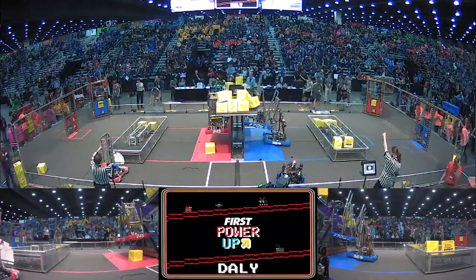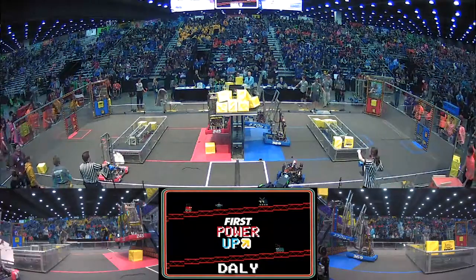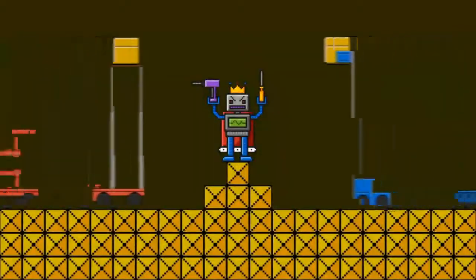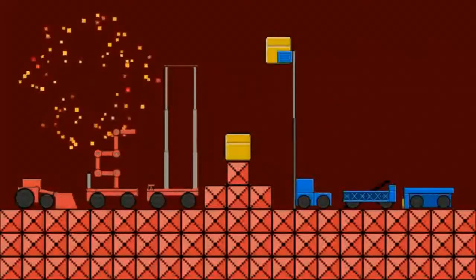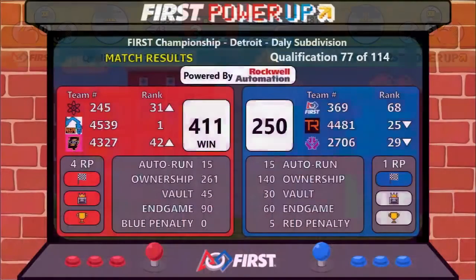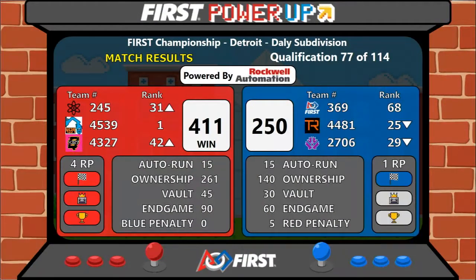Match number 77 in the books here on Daly Field. Here comes your scores — it goes to the Red Alliance with a score of 411 to 250. Despite the loss, Blue will secure one ranking point thanks to that auto run, but Red takes all four ranking points.